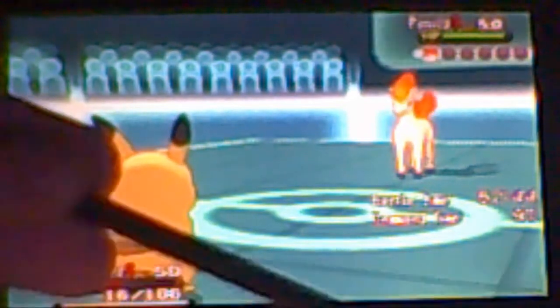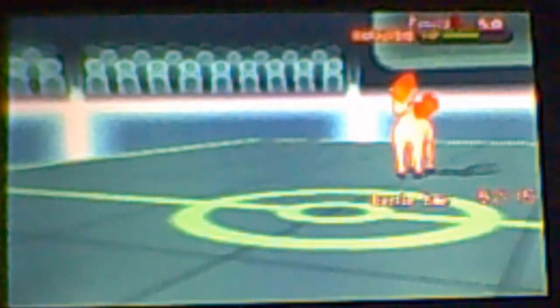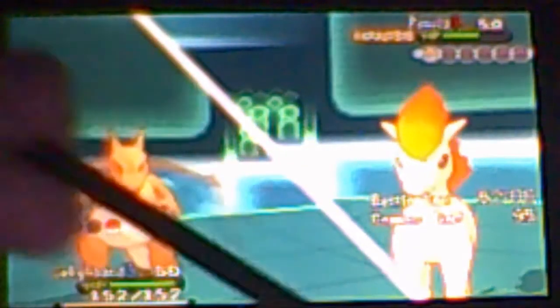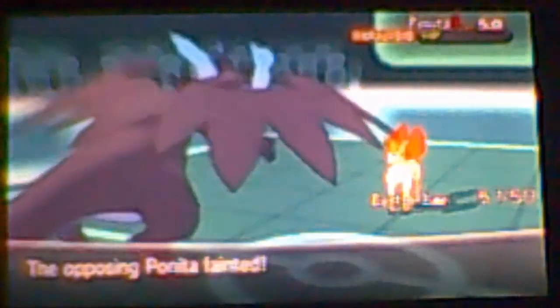He goes for Flame Charge hoping to get a speed boost. I go for Thunderbolt since I am faster. He gets the speed boost from Flame Charge but that's not going to matter — I got Static on him. After Pikachu goes down, I send in my Charizard, go for the Mega Evolution, then Wing Attack — that's the only move I have that can touch this Ponyta because of the Flash Fire ability. Wing Attack for the win, and that's the game!